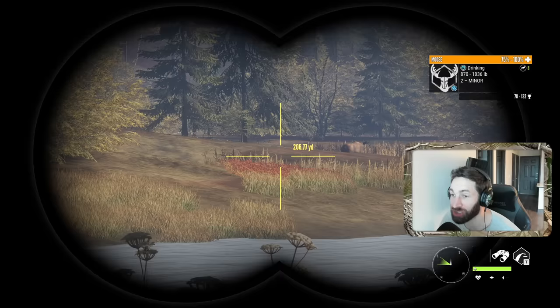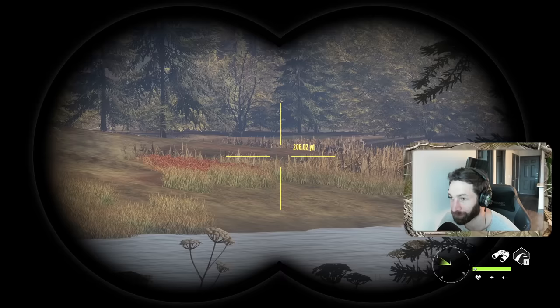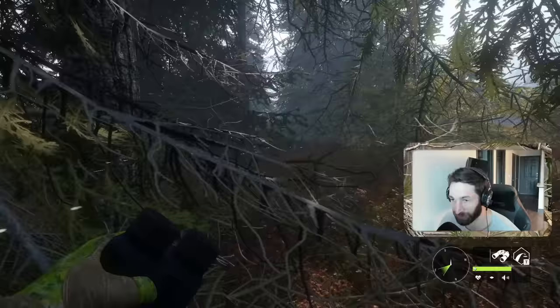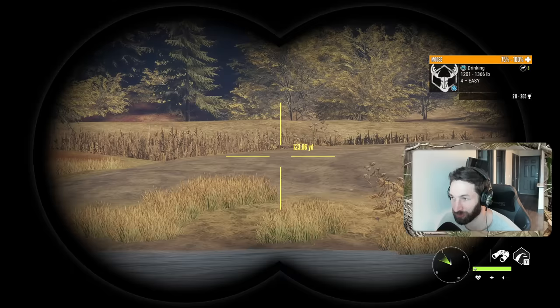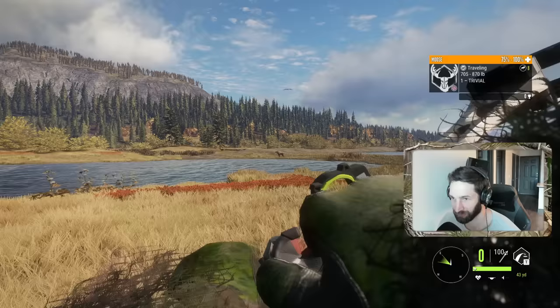It's a bull! Holy, did you see the size of the paddle on that bull right there? Whoa, there's a giant bull right there. I was honestly seconds from taking a shot on this bull, and it's a good thing we didn't because right around the corner is a massive bull. And I'm pretty sure he was back - oh, there he is! Oh look at the size of that bull - 211 to 265 potential. It's an absolute massive bull moose - that is dime potential. Holy, is that thing dime potential?!